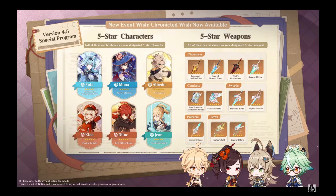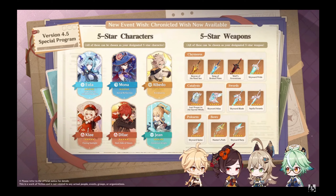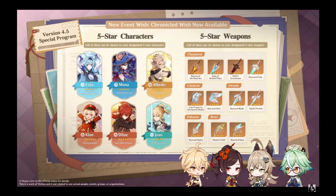Nope. You can turn a specific course for the character or weapon that you want. Plus, it only takes a maximum of one fate point to guarantee your target. You're also guaranteed an item that matches your target type. For example, if you're targeting a specific five-star character, whatever you end up pulling is guaranteed to be a character. The same is true for weapon pulls.